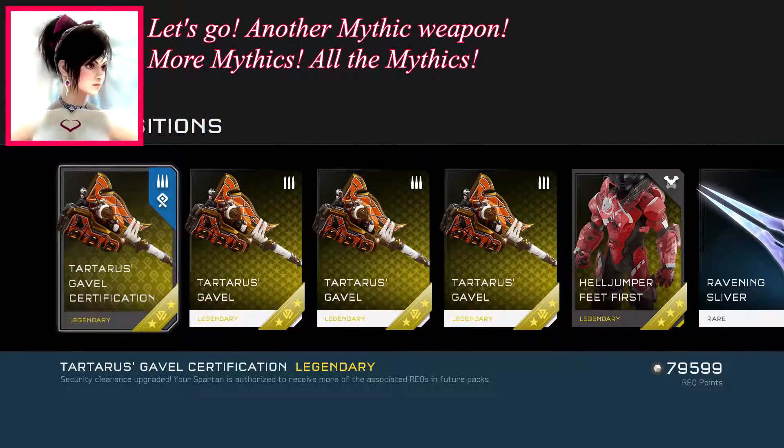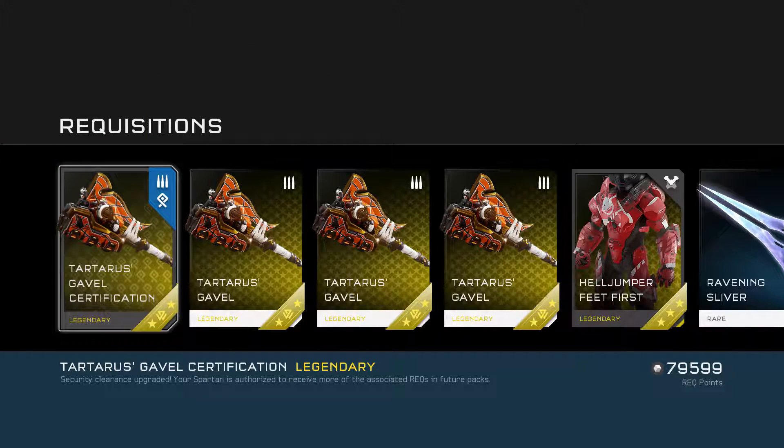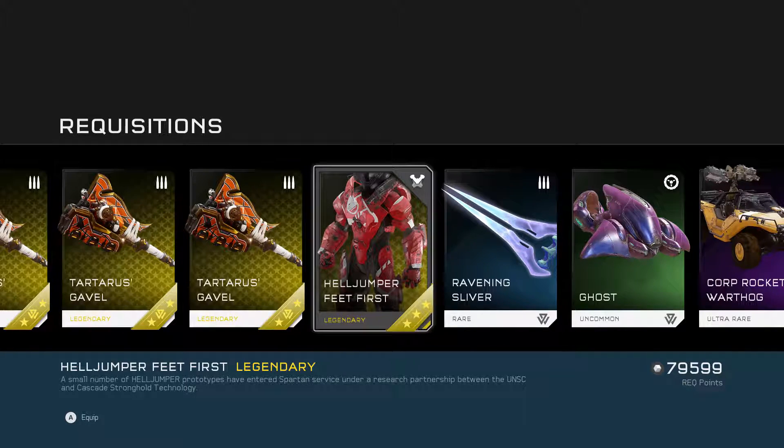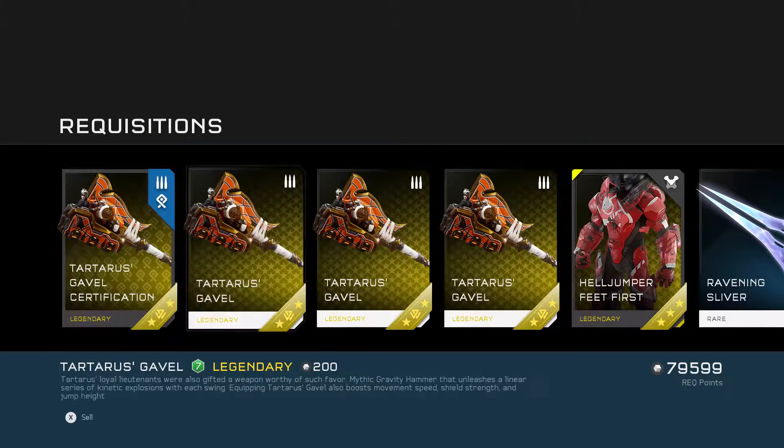And there we go — there is Tartarus Gavel. Three Mythic Weapons in one Rec Pack opening? Hell yeah! Tartarus's loyal lieutenants were also gifted a weapon worthy of such favor. A Mythic Gravity Hammer that unleashes a linear series of kinetic explosions with each swing. Equipping Tartarus Gavel also boosts movement speed, shield strength, and jump height.